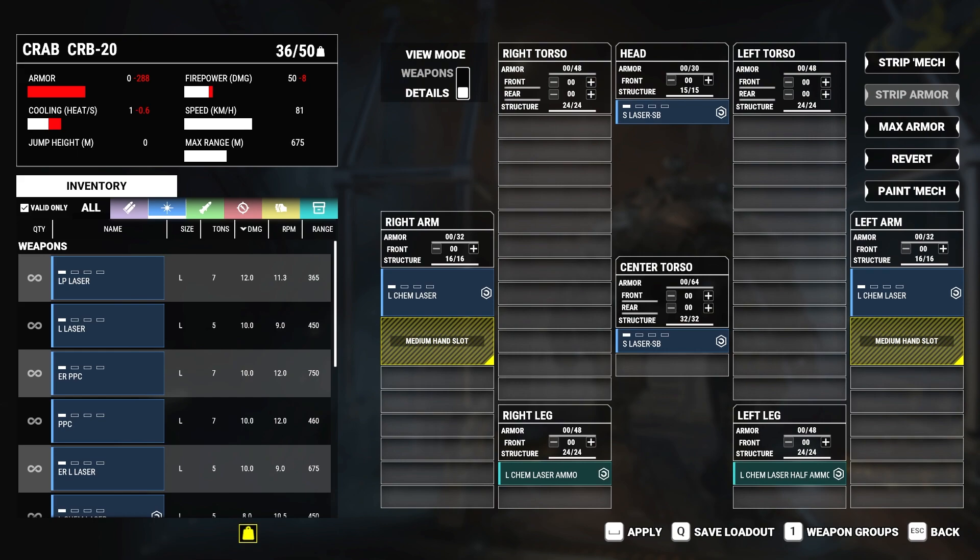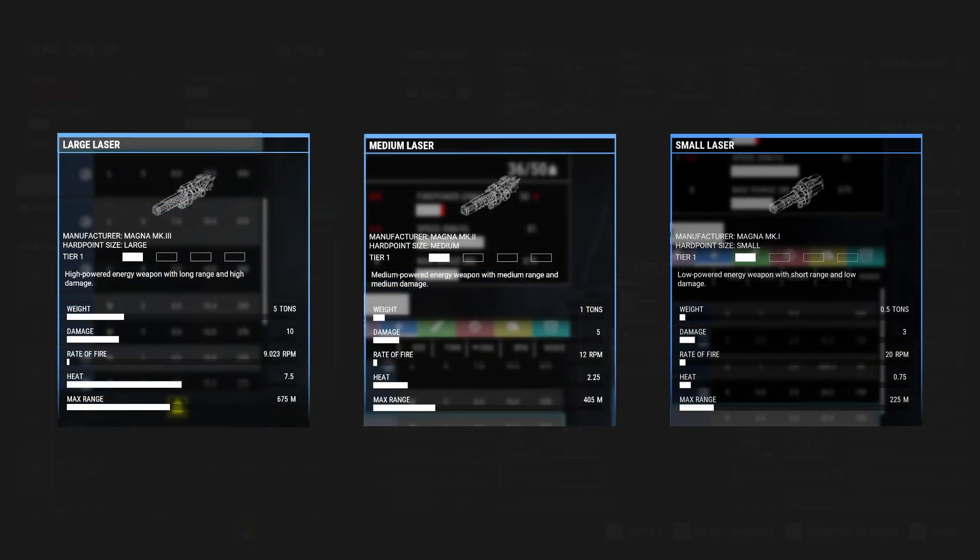Next, install two small lasers, short burst — also DLC weapons and a personal preference; two standard small lasers will also be sufficient. This change is done to simplify the shot rhythm of the CRB-20, having two types of lasers with two firing rates instead of three types of lasers with three firing rates.